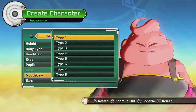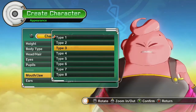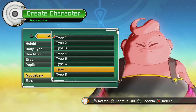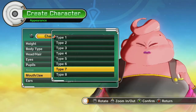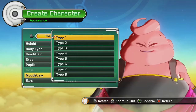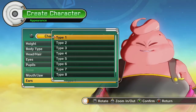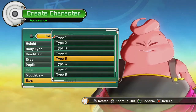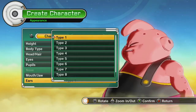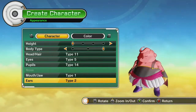Mouth and jaw — let's see what the options are here. Pretty much just alternates between round and blubbery, open and closed. We'll go with this creepy smile — nice and creepy. Ears: looks like just varying sizes of the same thing. Not that much customization on the Majin Buu, unfortunately.